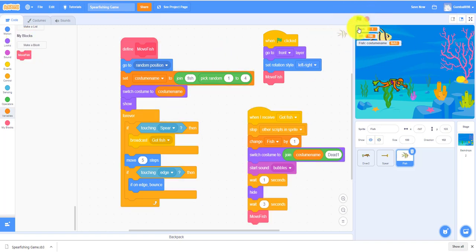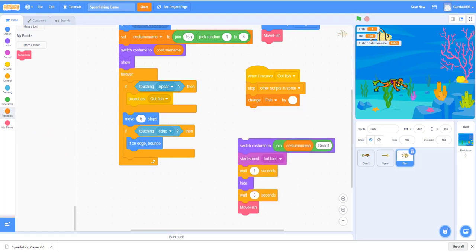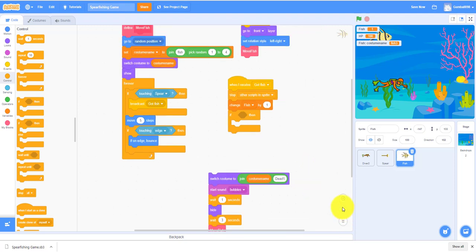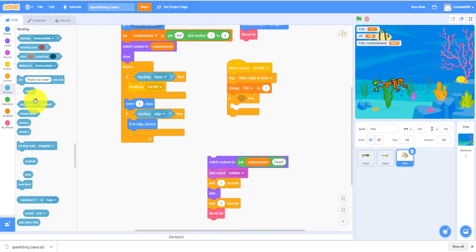I'm going to stop this and work on the correct code. When I receive got fish, stop other scripts and change fish by one. Instead of the current costume switch, we have to replace it. We'll use an if-then statement and change this all up.